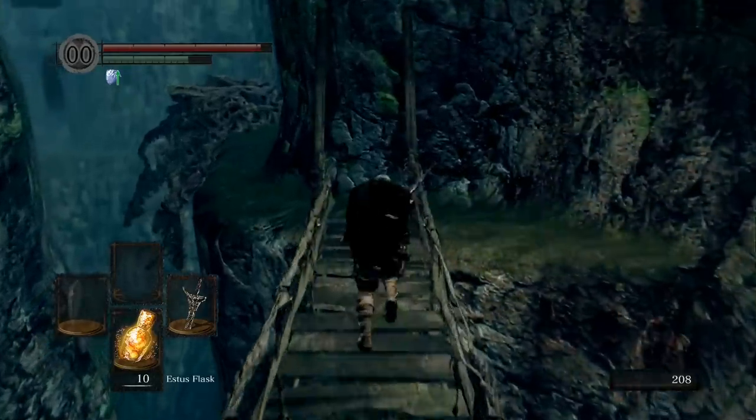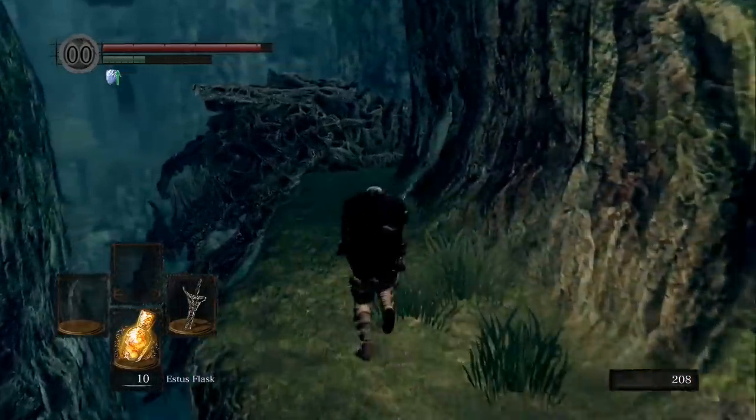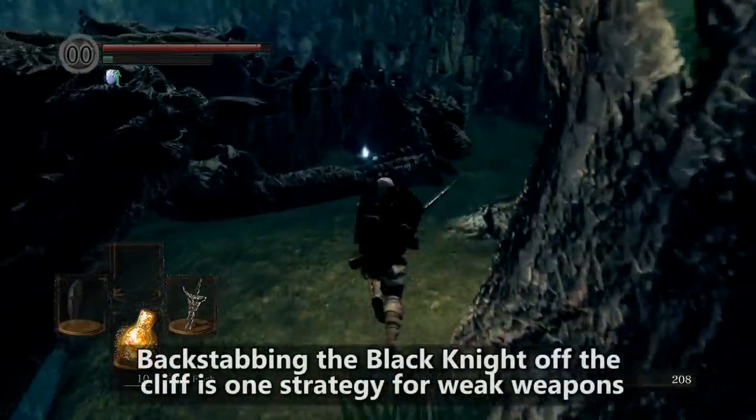Just keep in mind that fighting the Black Knight who's holding the halberd can be kind of tricky. One strategy is to get him to turn his back and then backstab him off the side of the cliff.